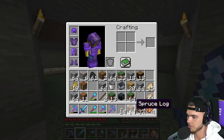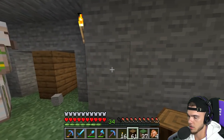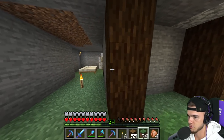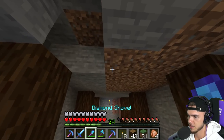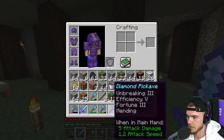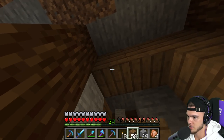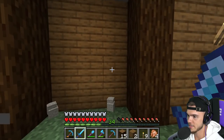Extreme makeover step number one done. On these corners I want to do pillars, then dig one out for a cool look, put dirt here, and we could change this block later. We should extend the roof up another level - three blocks high is too low. All the walls are going to be spruce planks with spruce pillars - I think that's going to be the best look.